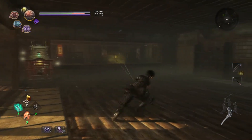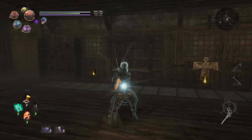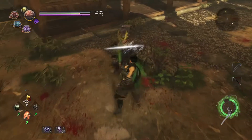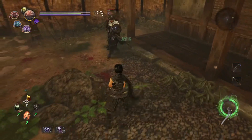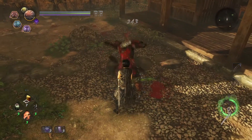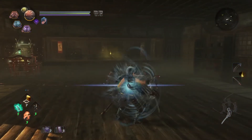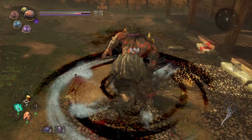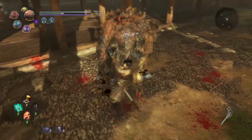Low stance sacrifices damage and staggers for speed and ki conservation. The quick strikes of this stance make it ideal for applying weapon-coded debuffs, such as elemental conditions or poison. Low stance attacks generally have hitboxes that touch low to the ground and excel at hitting small enemies and ankle biters, such as baby spiders or mini gaki. Knowing this, don't limit yourself to a single stance. Practice switching stances mid-fight, and even mid-combo.